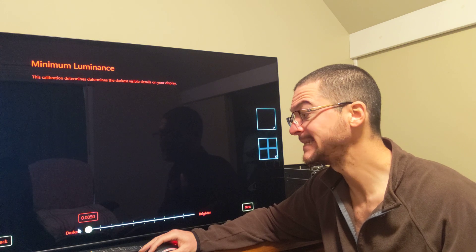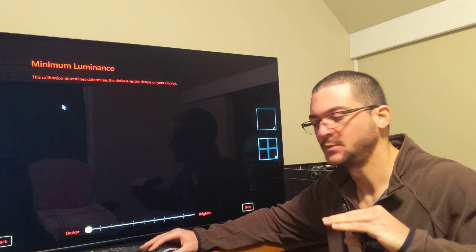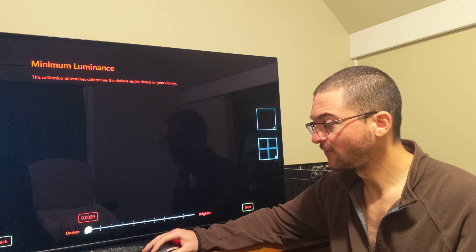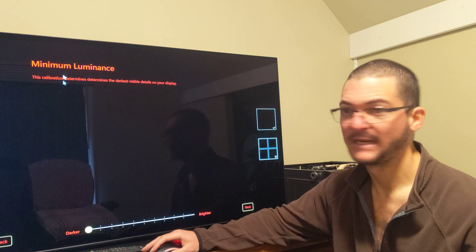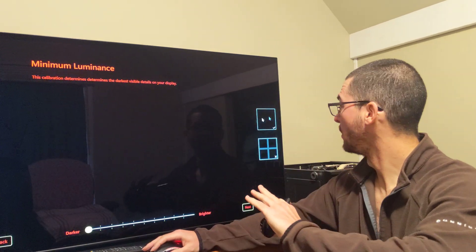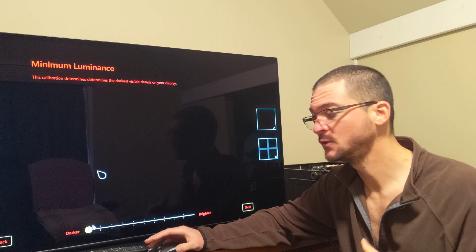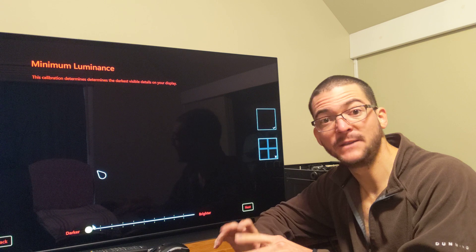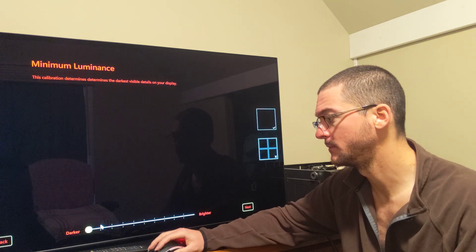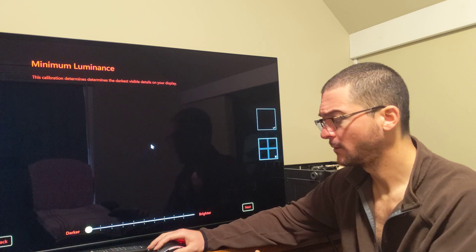We're going to lower the first slider to the minimum, but the minimum is 0.005 nits. This is on an OLED TV. They need to do an update for this app to either select OLED TV as an option, or give you the option to lower this to 0 — because at 0.005 you can still see the logo. The idea of the minimum luminance screen is that you should see absolutely no pattern at all, which they even indicate in the app. Send feedback to Microsoft to fix this part for OLED TVs. But I have the solution — it's not difficult.